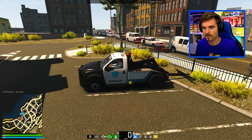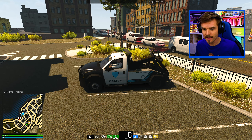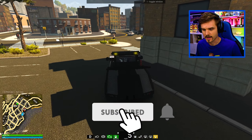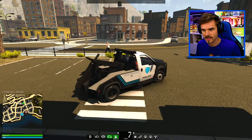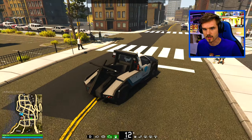We're gonna tow a vehicle right now because, believe it or not, somebody called 911 that there's a vehicle parked without a permit. We're gonna go see if we can assist. Dispatch, player seven is responding code one. All right, let me go out here into the intersection.